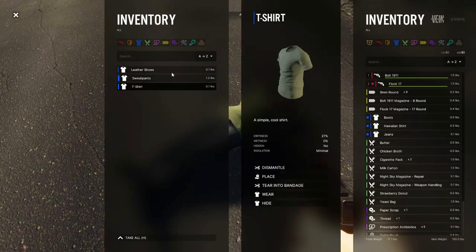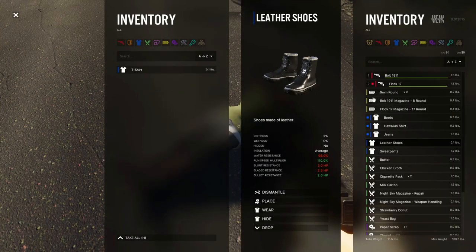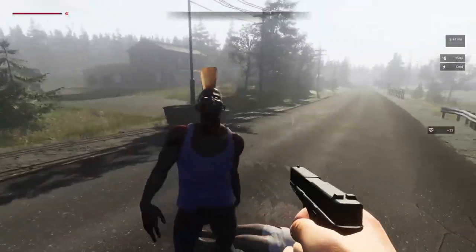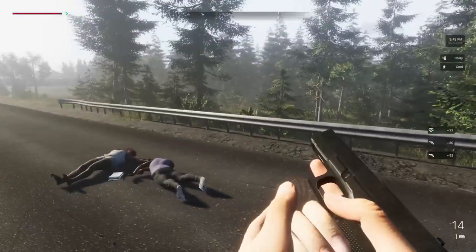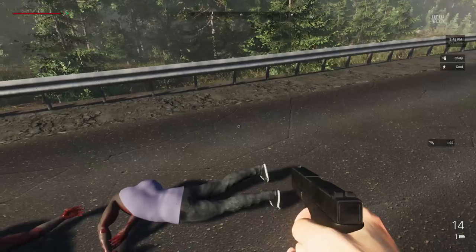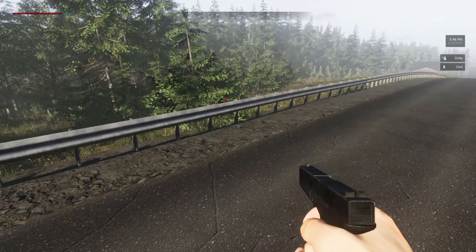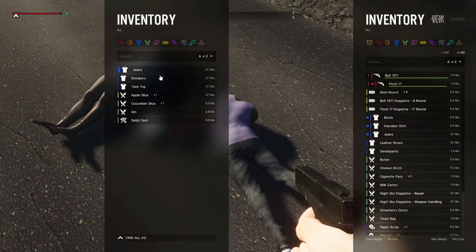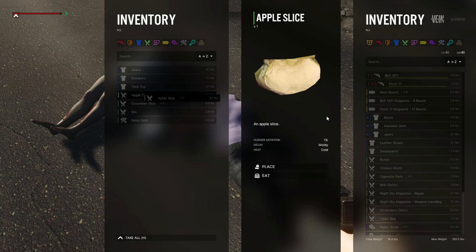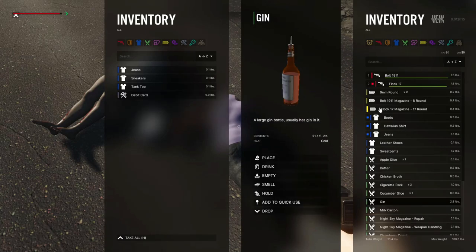Let's search him. I actually feel like this might be better than what we have on. Oh my gosh, he just pulled up on me fast — they actually do hear me! Apple slice — yeah we need that. Carrot slice — yeah we need that. Gin — sure, let's get drunk.